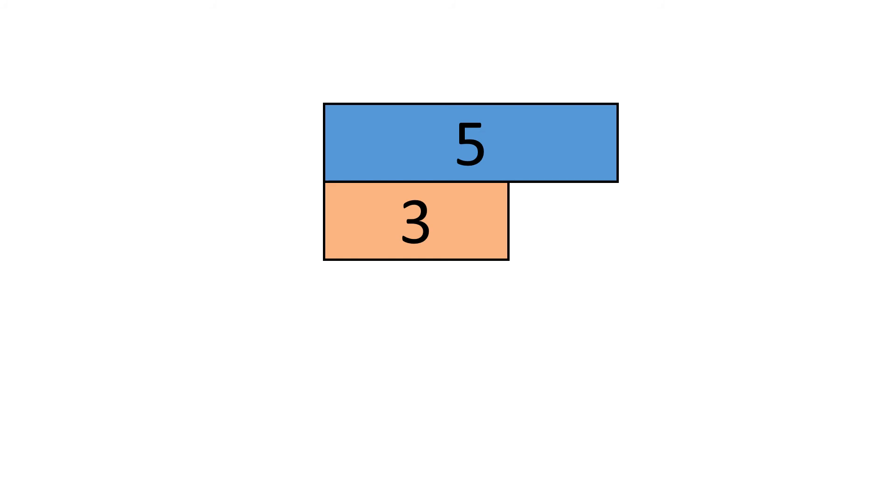We have a five bar at the top, and we want the bottom to be the same size as the top. If the five bar is at the top and we have the three bar at the bottom, how much is needed to make five? What goes with three to make five? Two.